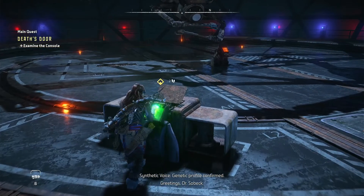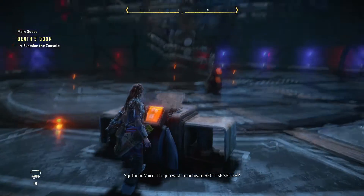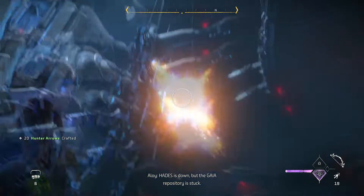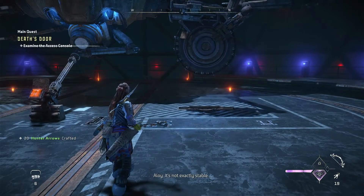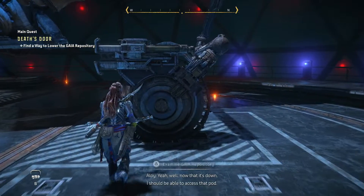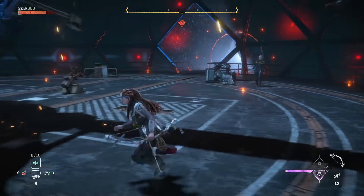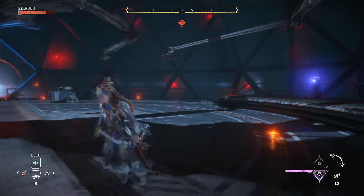Genetic profile confirmed. Greetings, Dr. Sobe. Do you wish to activate? Recluse spider. Once you press the panel, shoot the red thing to make it come down. While fighting this guy, he is invincible — that's the word I'm looking for. So don't bother with him, don't attack him, it's a waste of arrows.